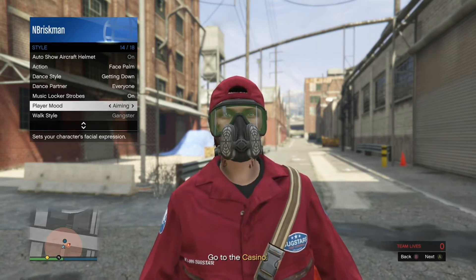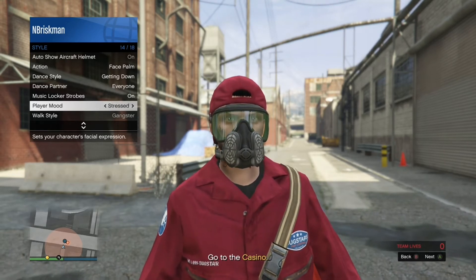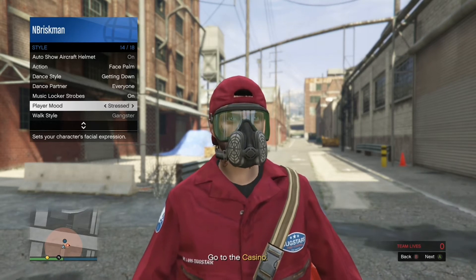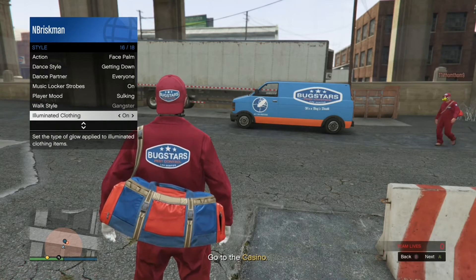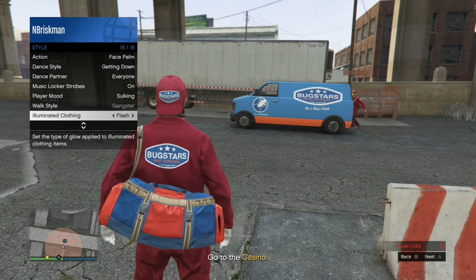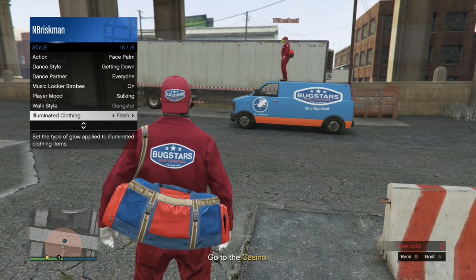Scroll through Player Mood for about 15 seconds, then after that you have to scroll through one more thing. After Player Mood, go to Illuminated Clothing and scroll through that for 30 seconds.